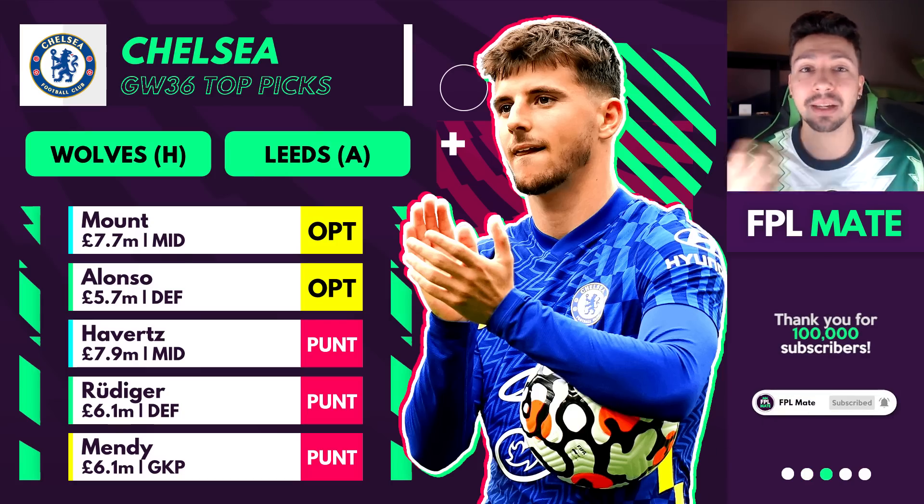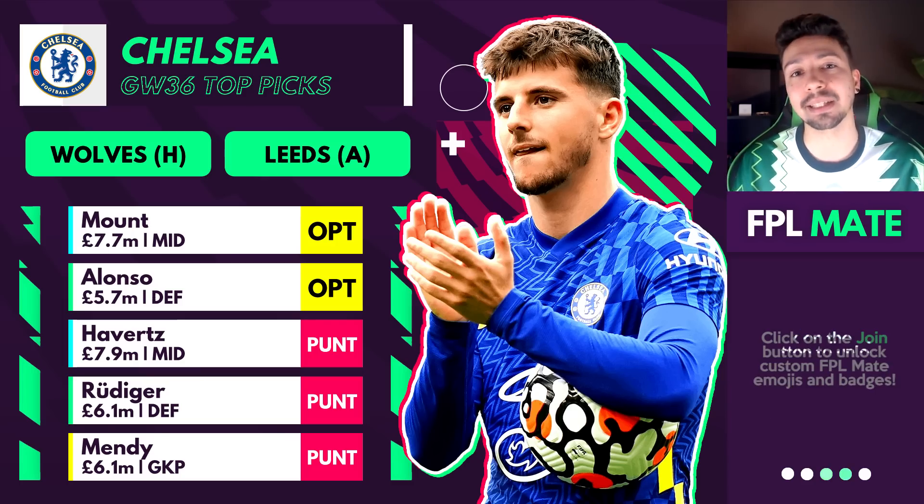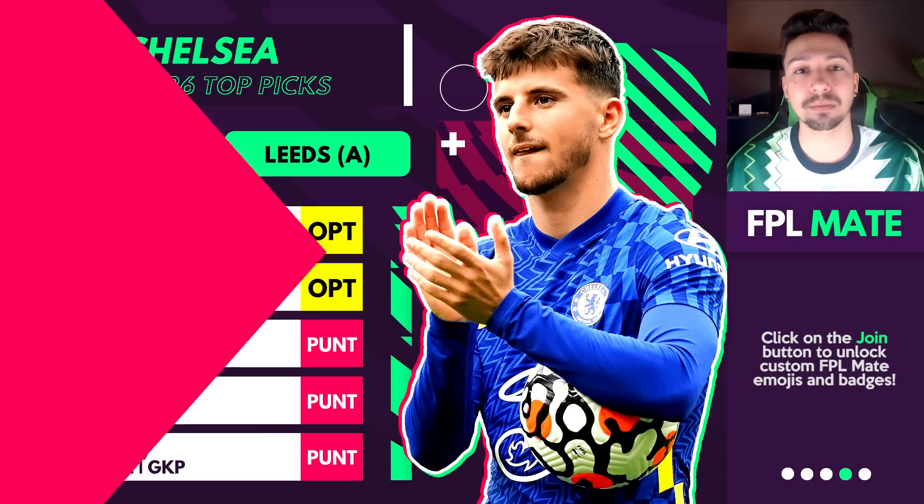Outside of Mount and Alonso, players like Reece James or Timo Werner are ones I would not want going into Game Week 36. If you have those players, you could really consider selling them right now.